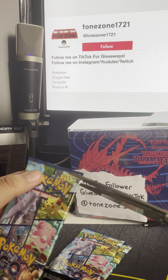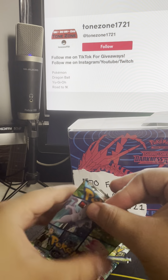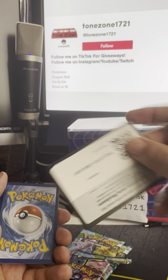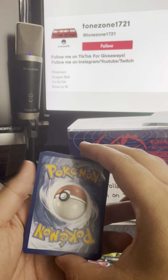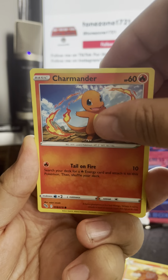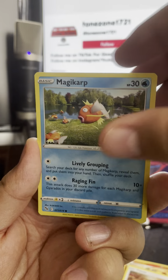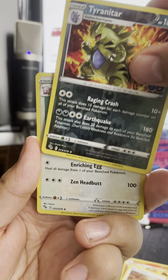Let's open up right here. I don't like using scissors because you never know, but sometimes it takes forever to open which can be a little annoying. They slide out perfect — great. One, two, three, four. We got some energy, a Charmander — nice! A Bulbasaur, and our Tyrannotar — nice! And we got a hollow Blissey — nice! Added to the collection guys.